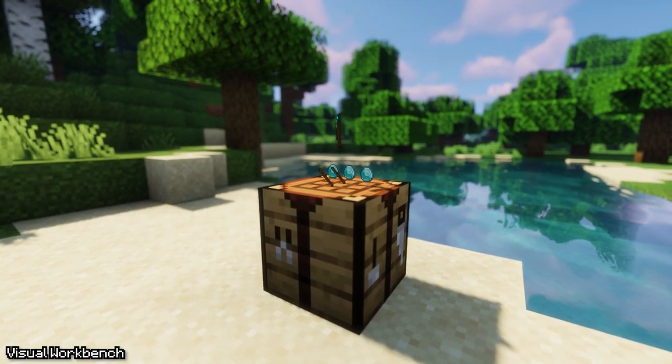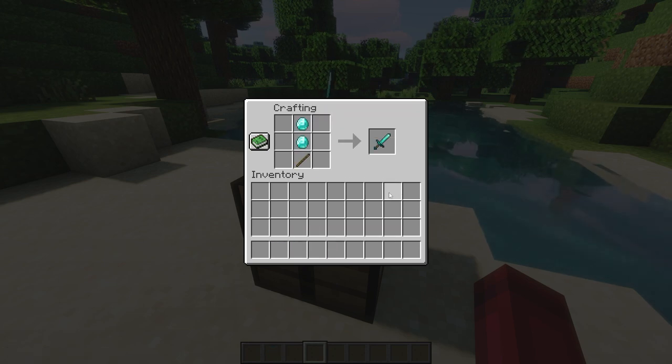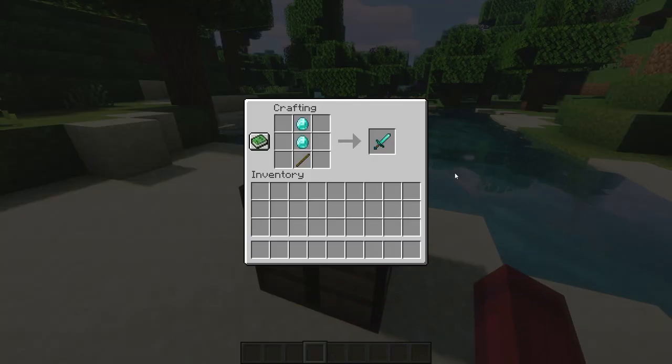Next, we have the Visual Workbench mod. This mod makes it so that the items you place in a crafting table stay there. On top of that, placed items in a crafting table can be visibly seen after exiting the GUI.